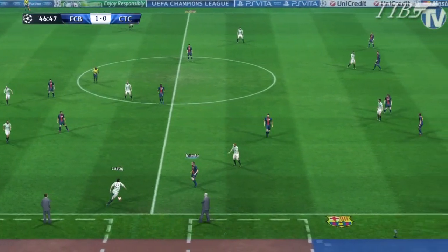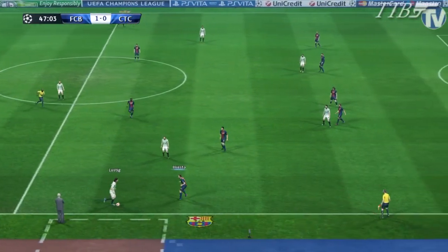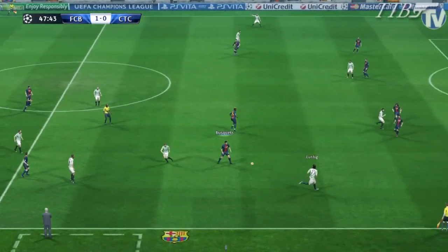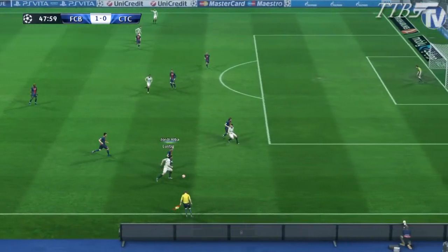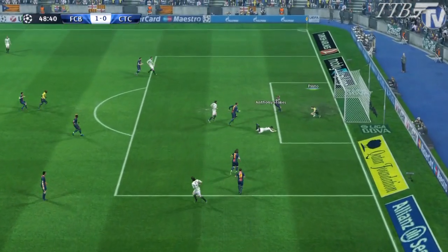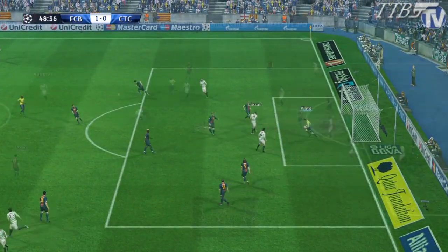Celtic looking to come out of the blocks early in the second half, having really struggled in the first half to even maintain possession. Lustig comes forward — Jordi Alba got in front but Lustig did well. The ball is whipped in, there was a chance for Stokes, but it was comfortable for Pinto.